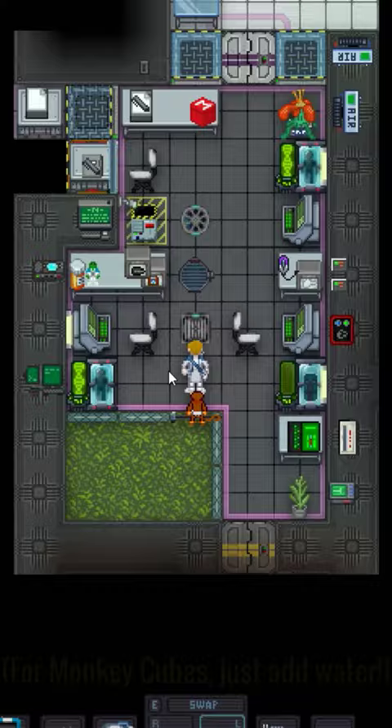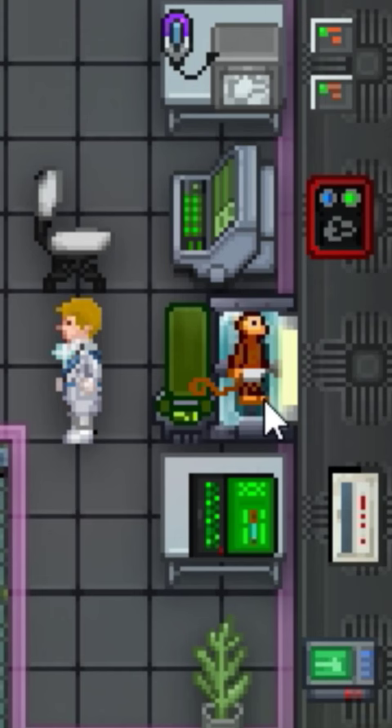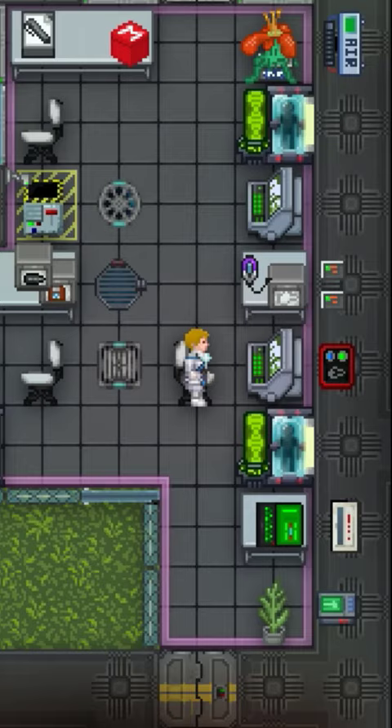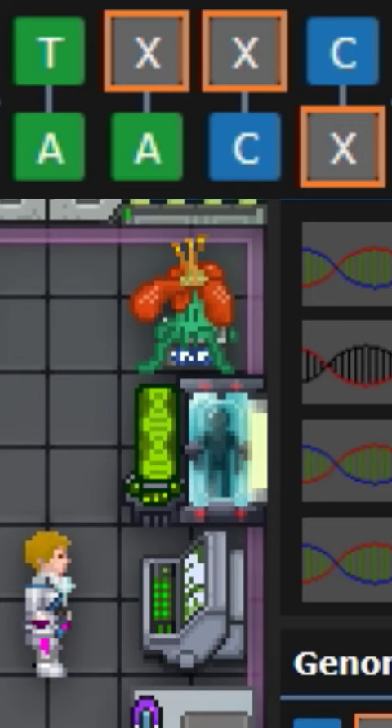Your lab is typically equipped with either monkeys or monkey cubes. Slam these monkeys into a genetic chamber and scramble their DNA. This will transform them into a human-like test subject. Then simply match their A-genomes with T-genome, and C-genomes with G, until you complete the sequence.